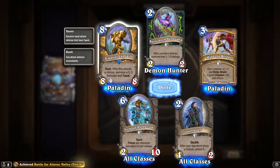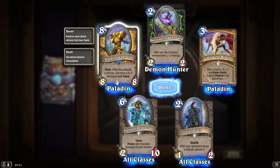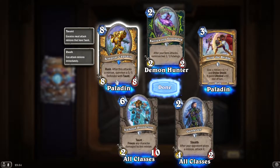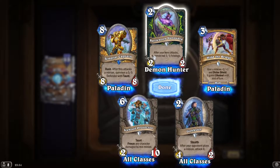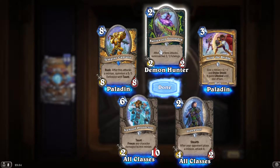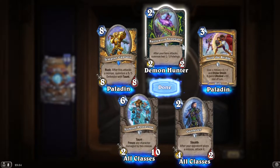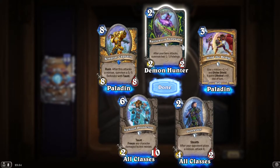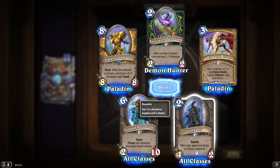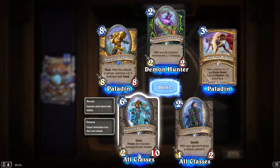When this attacks a minion, summon a 5/5 defender with taunt. That's very similar to a beast account card where you rush in, overkill, and then summon the 5/5 or something like that. Obviously here attacks summon two 1/1 Fell Wings. After you attack, it plays a minion attack — two mana 4/2 but it's got a massive ability.